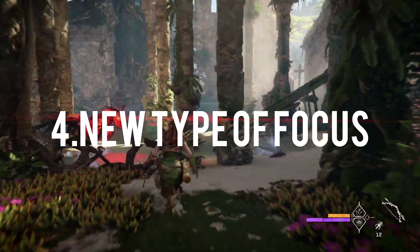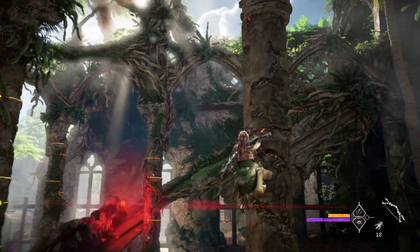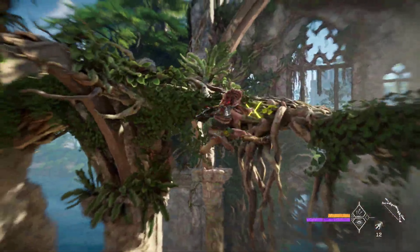Next is the new type of focus. If you activate the focus you can see it highlighted in yellow. You can use it to either climb or to grab onto hooks as well.